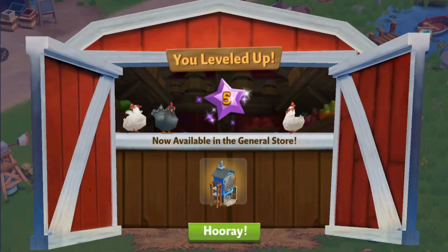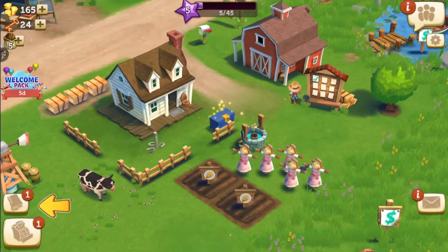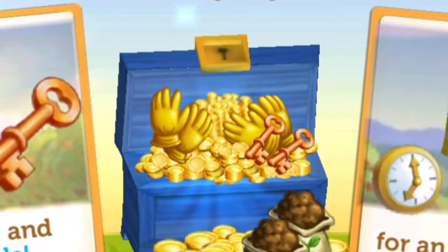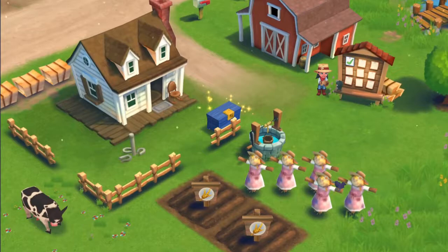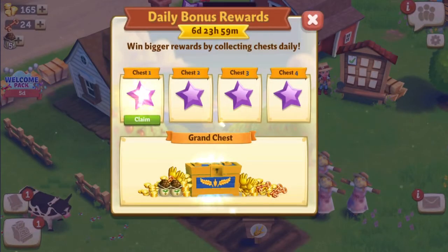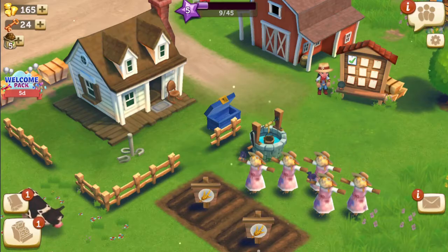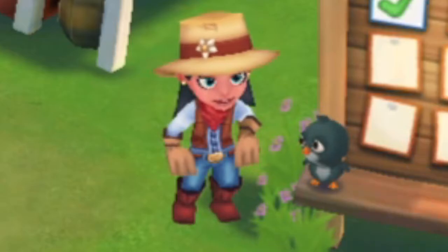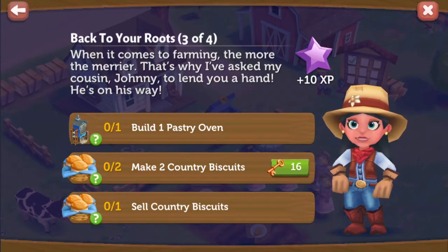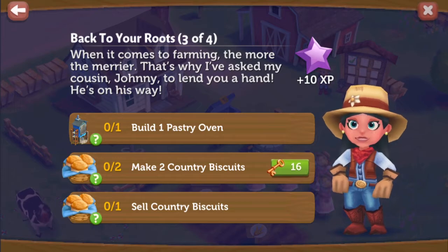Level five. Is that a battery farm? Oh no, we got a battery farm. And a daily reward. I'm not going to be playing this any other day, but I'll let you think whatever you want. Four XP — oh my God, you've changed my life. It's a pastry oven, not a battery farm. My bad. We need to make two country biscuits and sell them.